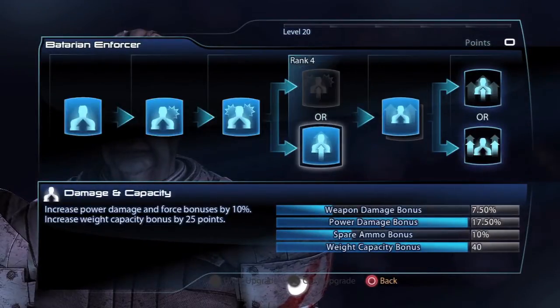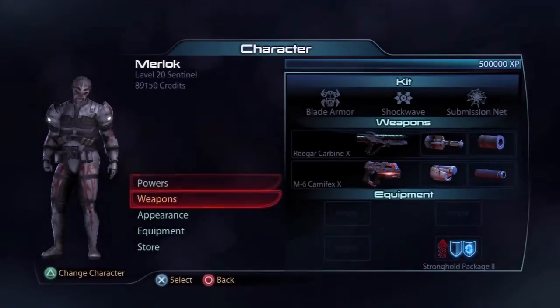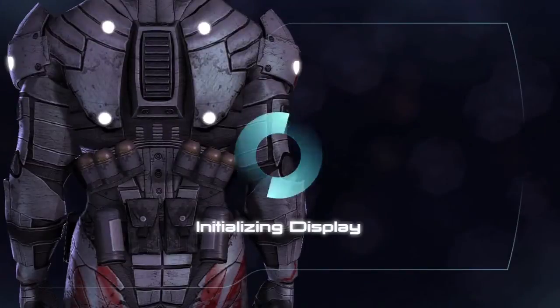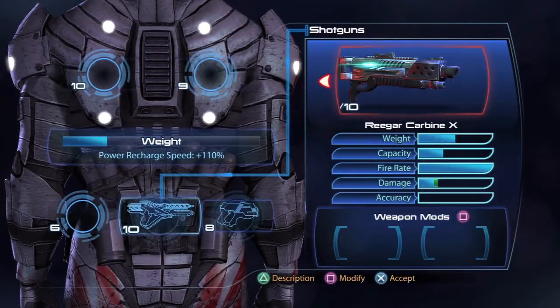For Batarian Enforcer and Fitness I always say these are down to personal preference. I normally go for Power Damage and Weight Reduction across all my characters, and going for maximum health and shields is always a good way to survive.